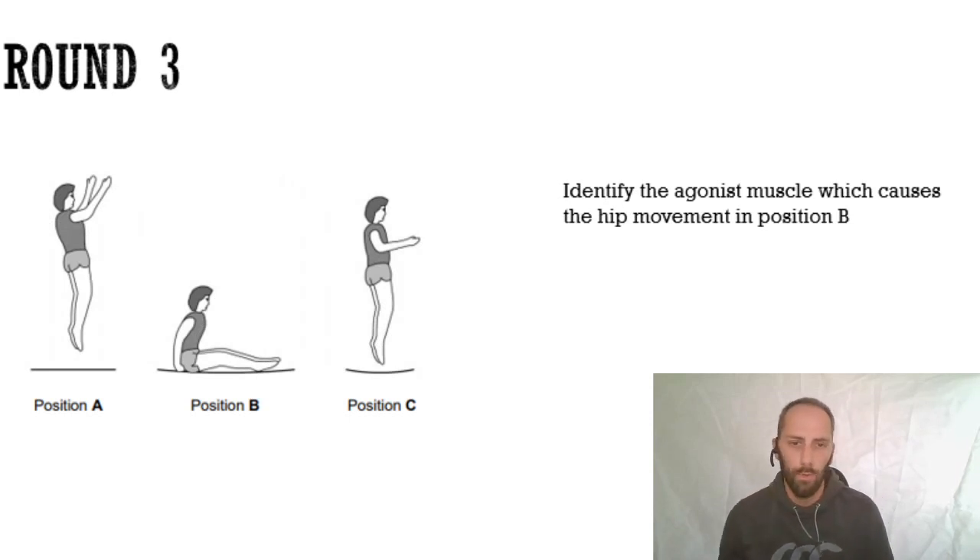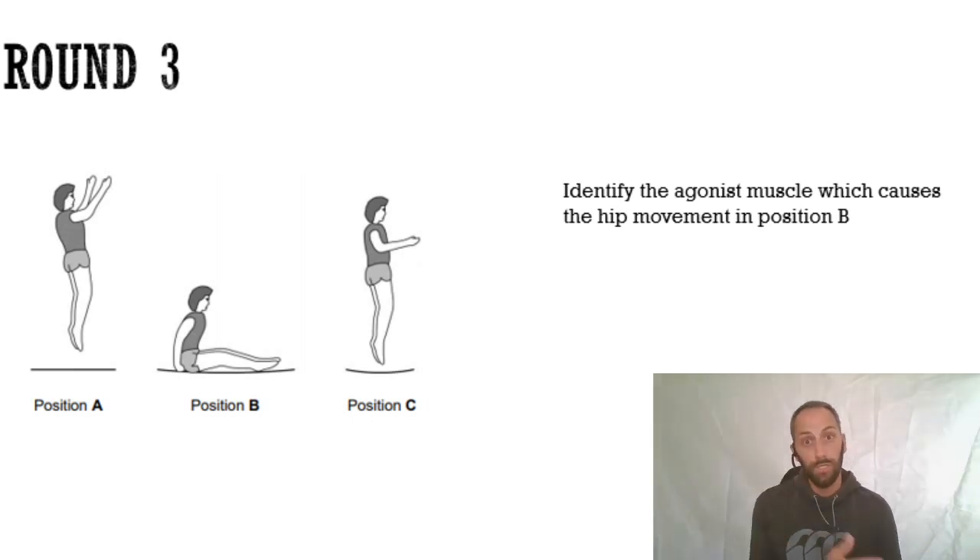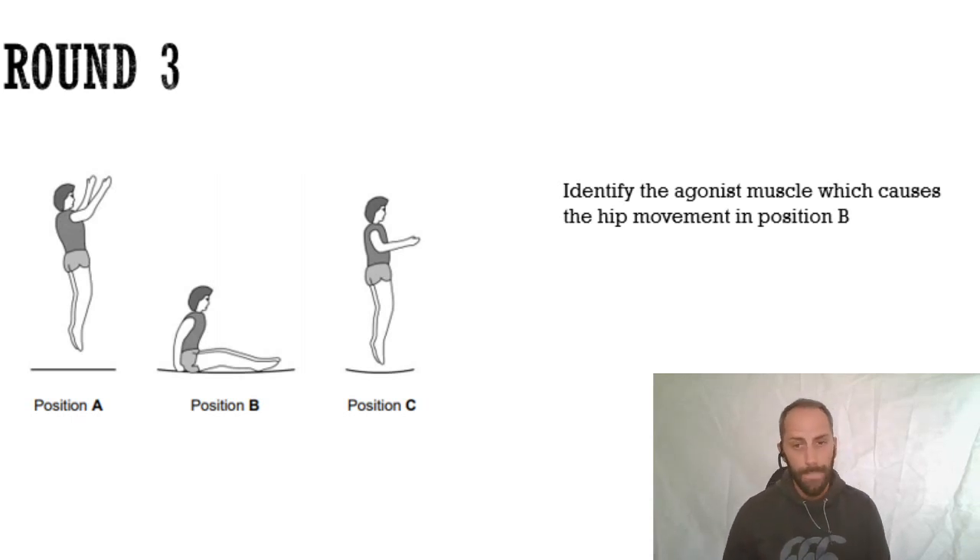Next in round three: identify the agonist muscle which causes the hip movement in position B. The diagram shows position A, B, and C - some of that is a distraction. You only need to know what is happening in position B. Identify the agonist muscle which causes the hip movement visible in position B.